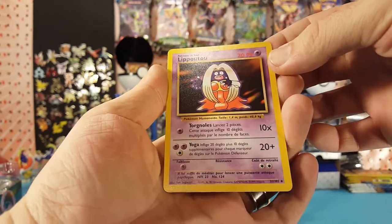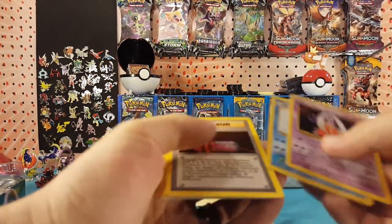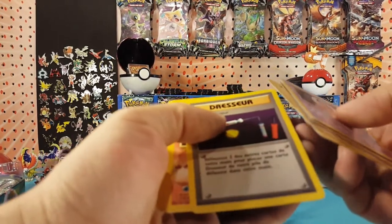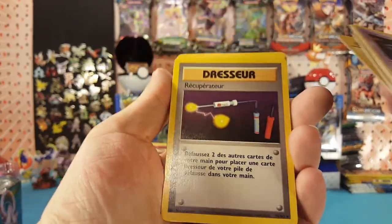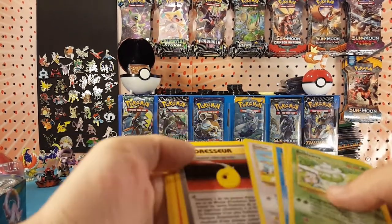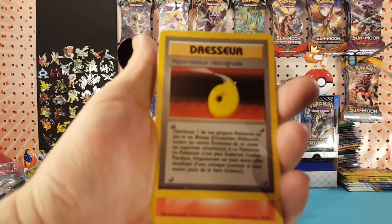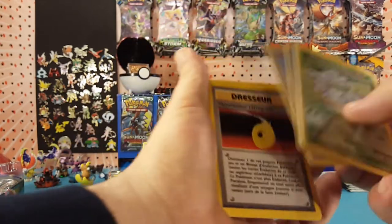And a Jynx to finish it off. The Rare in this pack was a Trainer Card. The Rare in the first one was also a Trainer Card — the D-Evolution Spray. For some reason, Trainers were Rares back then.